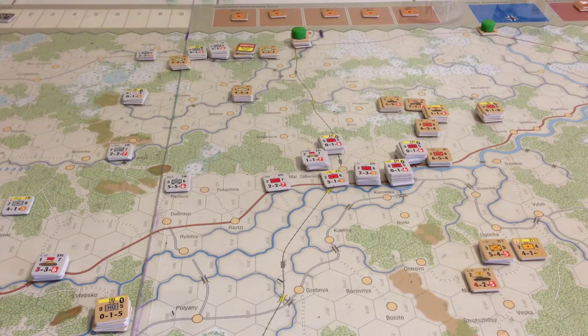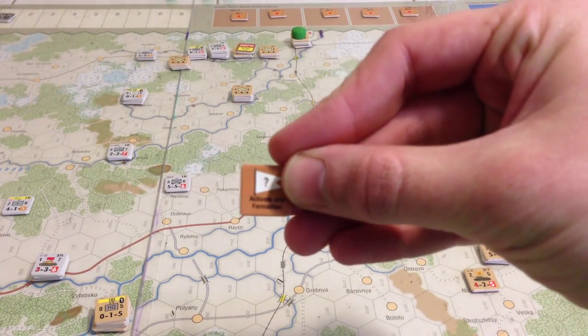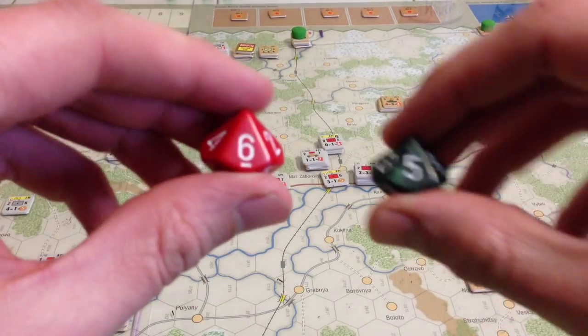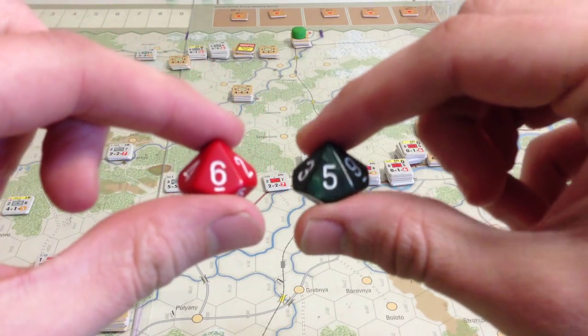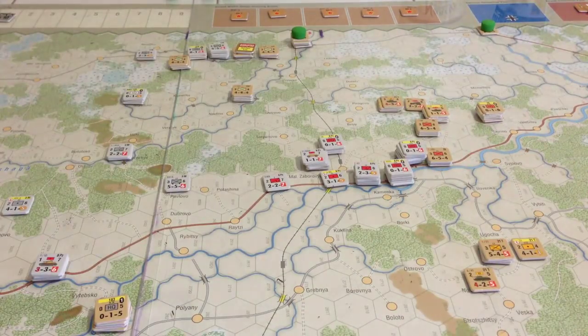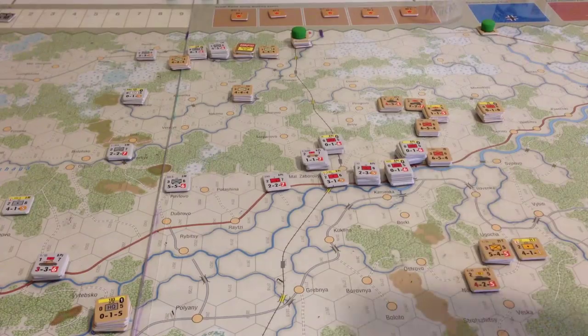I also took the opportunity to give the Germans five victory points and acquire the activate-in-formation marker. I didn't get to use it this turn because when I rolled for initiative I got a six and a five, and because the Germans had a plus-one modifier from last turn for having a combat that let them advance two hexes, this became a six — and the tie rules say that whoever had initiative the previous turn retains it.